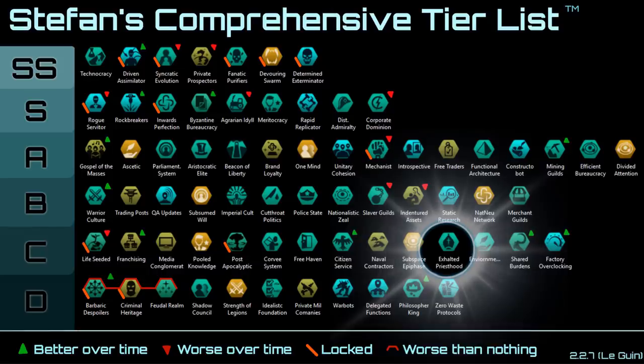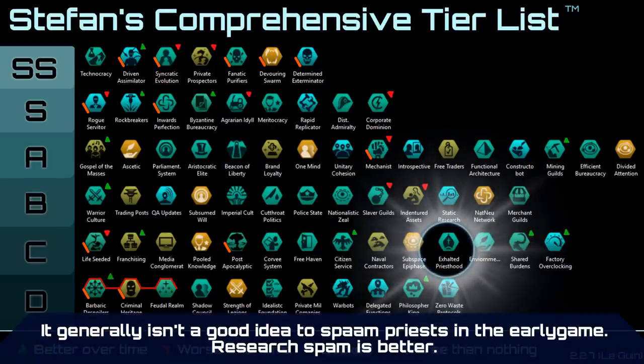Next up we have Exalted Priesthood. It's not really useful in the early game and not really too useful in the late game either. Some of your rulers are replaced with high priests which give you extra unity at the cost of amenities, and since you're probably not going to be spamming temple buildings, the extra unity you get from priests is not going to be overly influential.